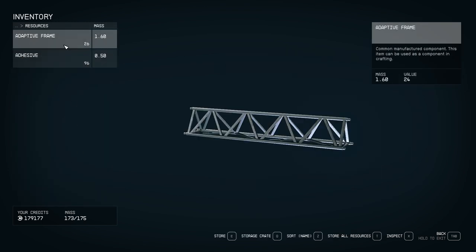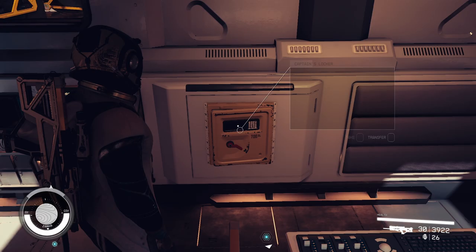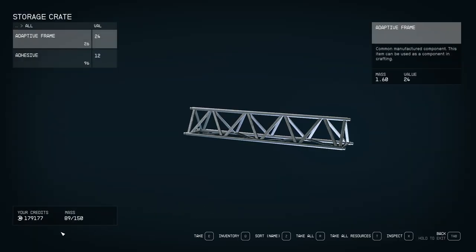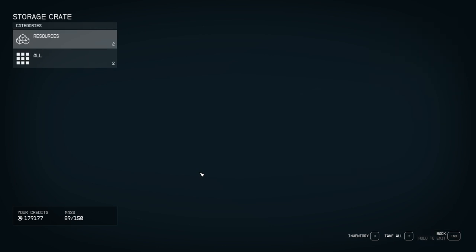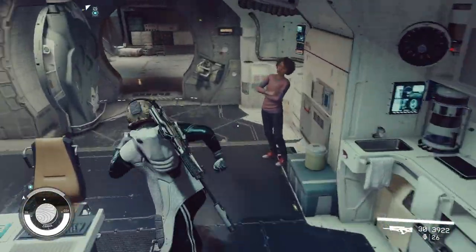There are a couple of different containers we can use to do this. First, we have the captain's locker, which is standard on every ship and has a mass of 40 — not a lot, but decent for lower tier resources. We also have the little storage boxes found in some random modules, which only hold 10. And last but not least, the absolute best option is the large storage crate, which has a mass of 150 — a significant amount of resources.